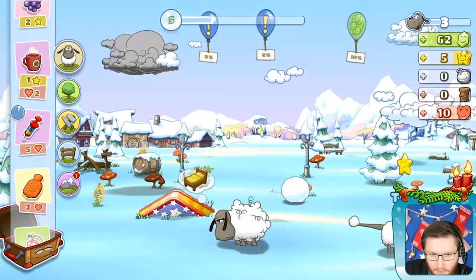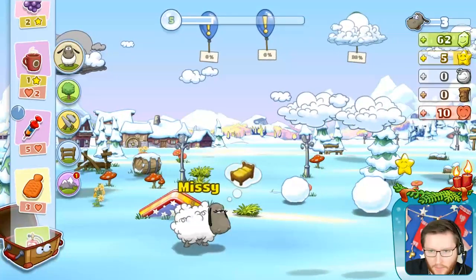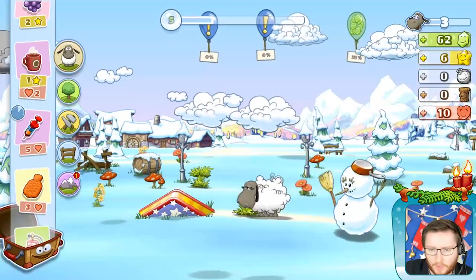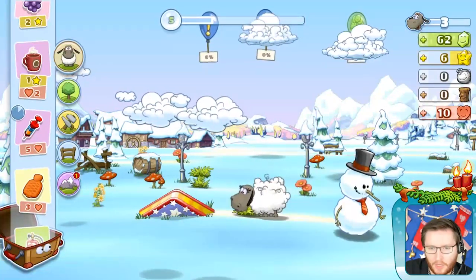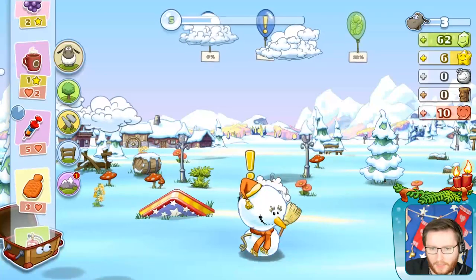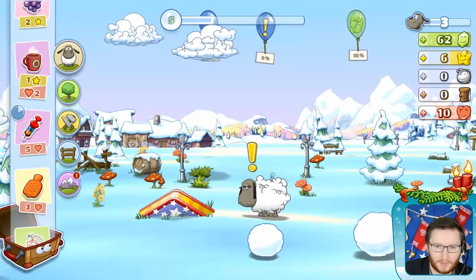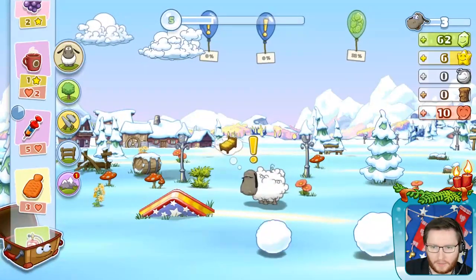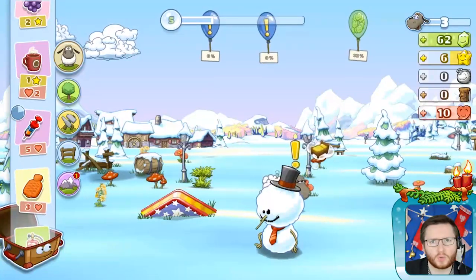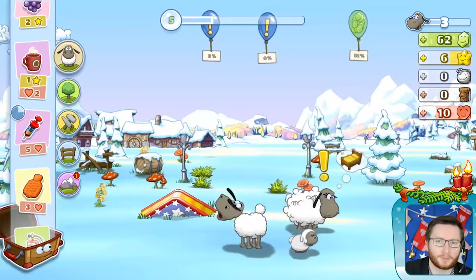Now I need some of the other guys to be snowballs too. If I put the small sheep on the big sheep, the snowman changes around. You can also put the big snowball on the small snowball and you get a lot of different snowmen. It's very, very cool fun and you can play around with that. And if you don't want a snowman anymore, just tap it and your sheep are back on the pasture.